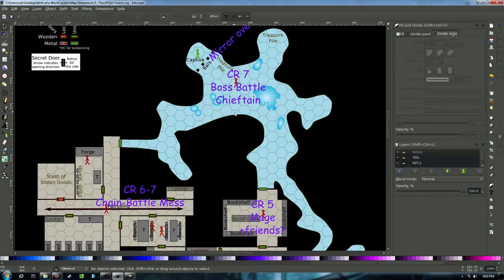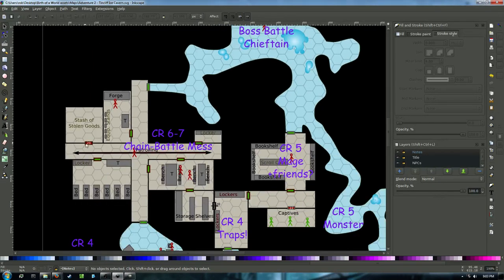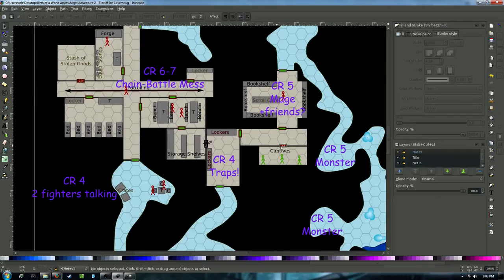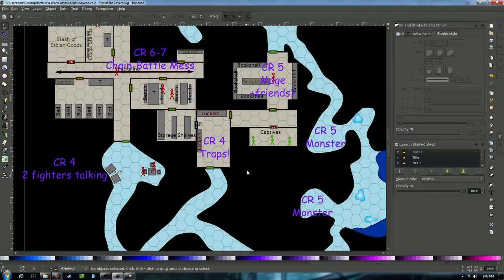Regardless of what path they choose, they wind up in the ice cavern at the back, where there's an important captive important to the storyline, and a large battle with a boss and possibly a few minions. Note on the map: I use hexes for gameplay instead of normal squares because I like not dealing with half squares and prefer spherical spell effects to be more round. I also have locked and open wooden doors, open and locked metal doors, with lockpick DCs written right on them — probably as polished as my maps ever get.